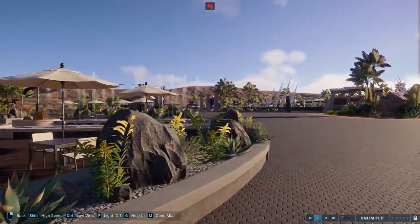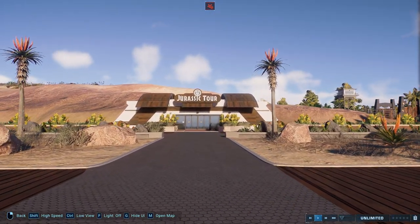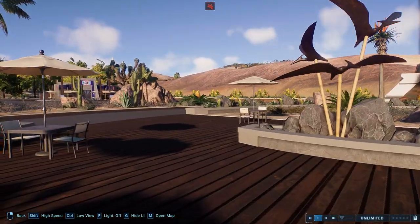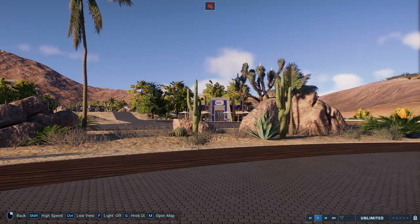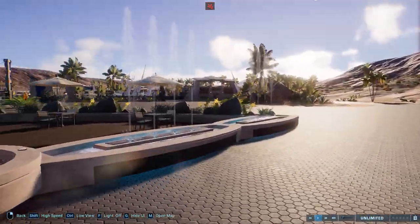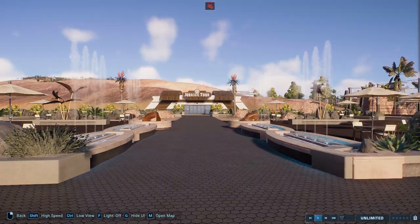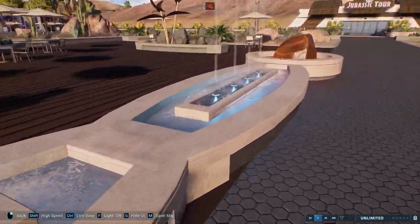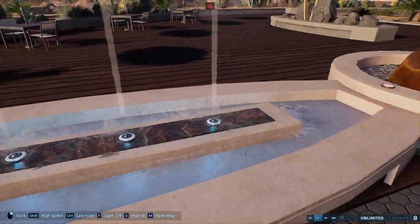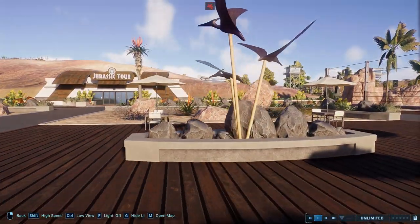Over here is the area where you'd be waiting to get on your tour truck. I wanted this to be quite a big area because it's probably going to be busy — lots of space to walk around and queue. I imagine the queue would go down the middle, or you'd grab a ticket from the tour building and that would give you a number, then you'd wait around here for your tour truck to leave. I've put a small restaurant just over the way to give people something to do.